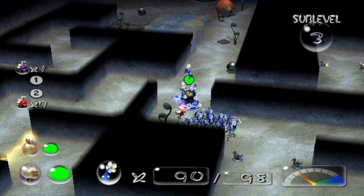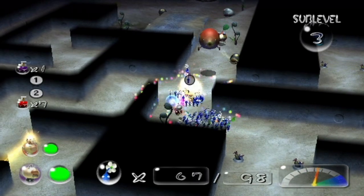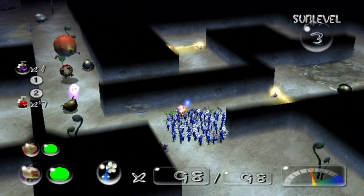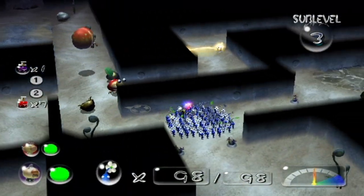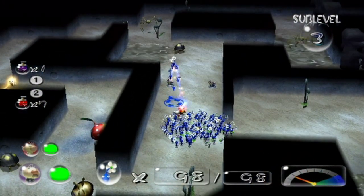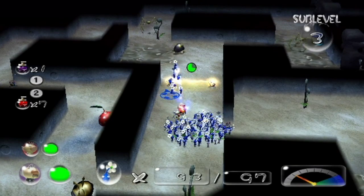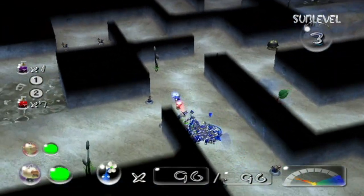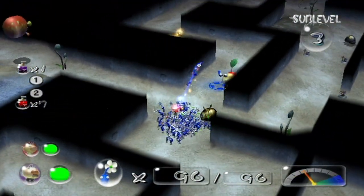On the next floor, once you get to the floor he won't have Bulbmen when you come there. Alright. There doesn't appear to be any treasure over in the electrified area — no treasure. I'm gonna be losing some Pikmin here, I can feel it. Yep. Submerged Castle ain't particularly easy. It's not friendly.